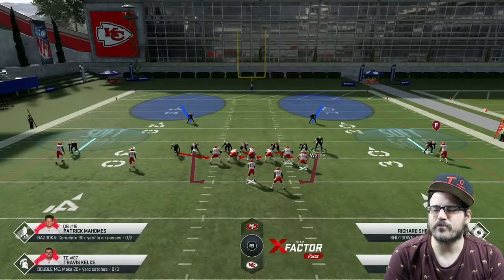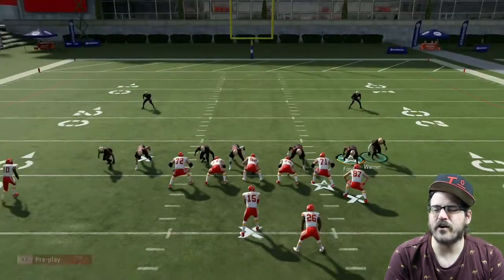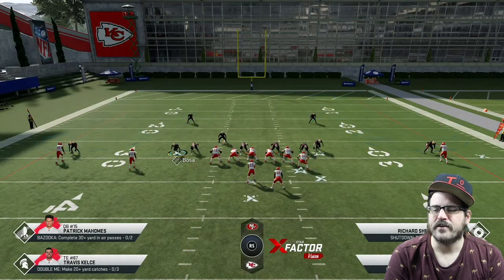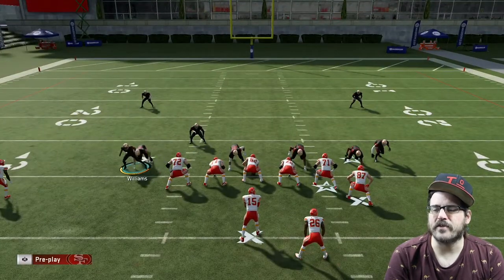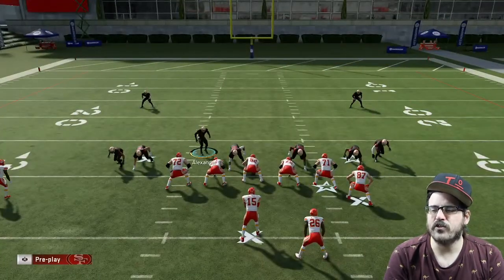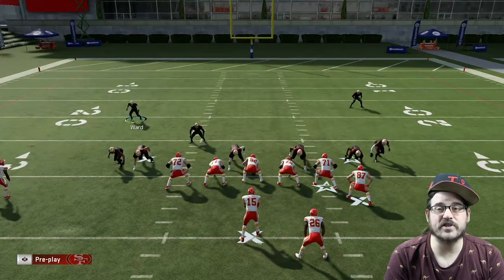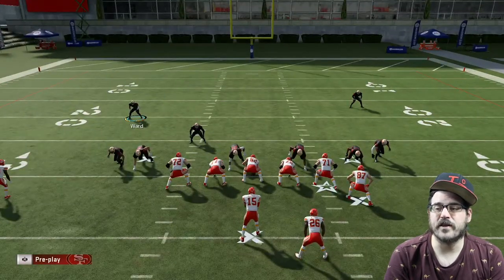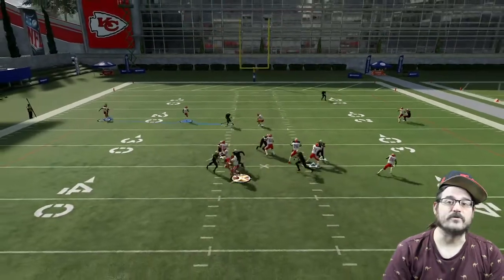Sometimes I have problems with this in practice mode — it doesn't put this guy on the contain, it puts him on the contain rather than the other guy. Because you want the man who's outside on the contains. Then I just use my safety and get in a little bit closer. So you've basically got a bunch of guys flying in, and if he tries to get outside, you should be able to get him before he can make a throw.